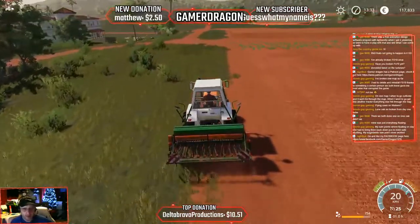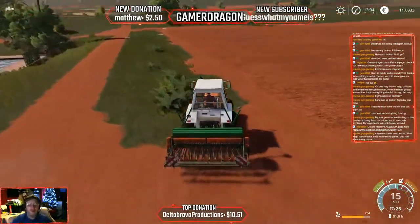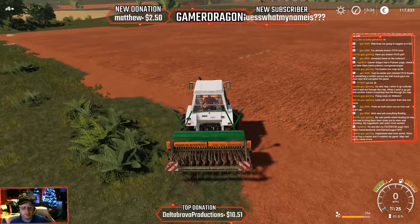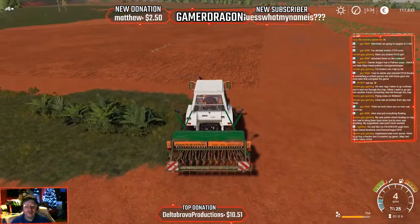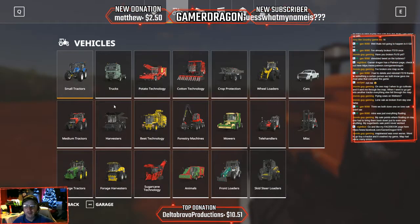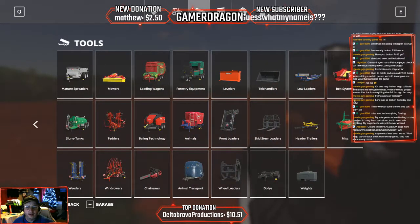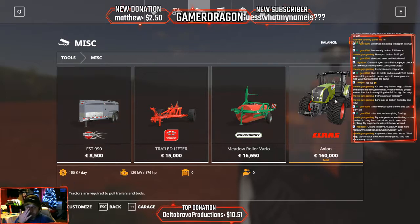My sale points were floating on day one - had to bring them back down just to even sell anything. Maplewood was even worse - went to go and buy a tractor and it crashed my game. I've actually probably got it installed. Under Misc I think - look, we have the Class Axion. But you can't do anything with it, and I think it's because it's a tractor inside, in the trailer. I don't know if that's moveable or changeable. I was a bit gutted about that because I love these Claas tractors.